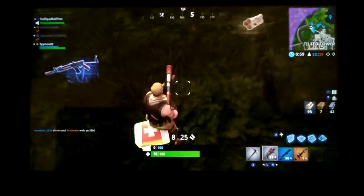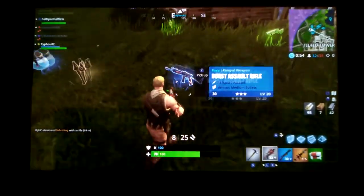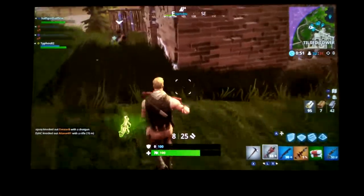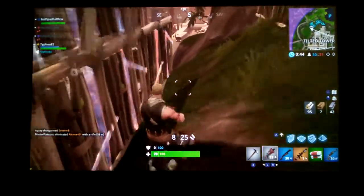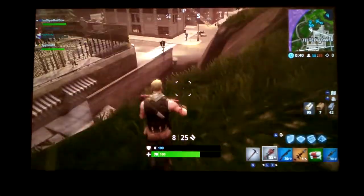How do you get a meds kit? You stand over it, put the camera thing on it and press Y. Well done, you know how to play Fortnite! Wait - are those guided missiles? I thought they were removed from Fortnite. I just saw guided missiles - I thought they were moved.